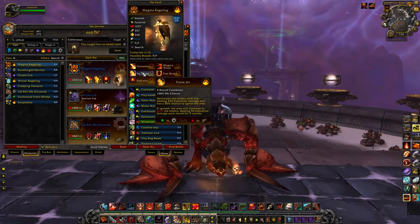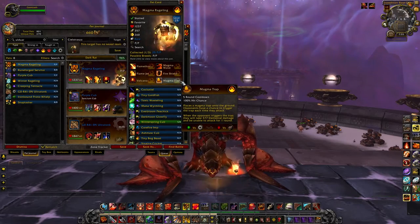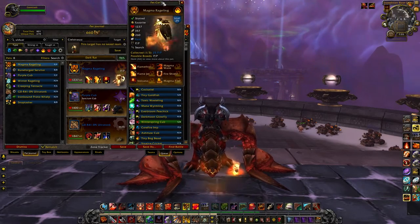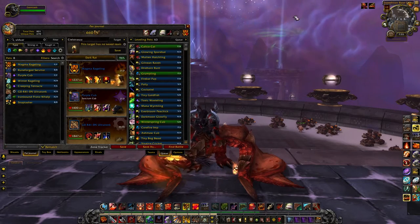That is a really, really heavy-hitting ability. You pair that with either Volcano or Magma Trap, and you're talking about a powerhouse. This is a must-have pet, especially if you don't have Little Ragnaros. He's definitely a top pick, at least out of Raiding with Leashes 4.